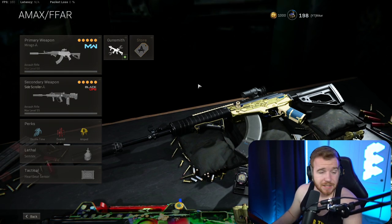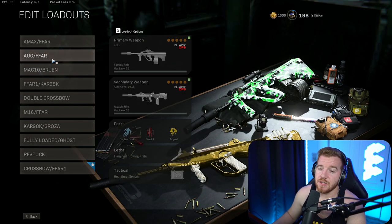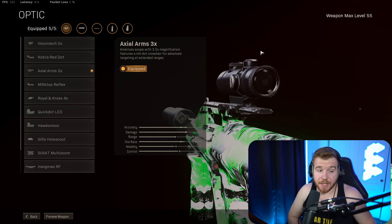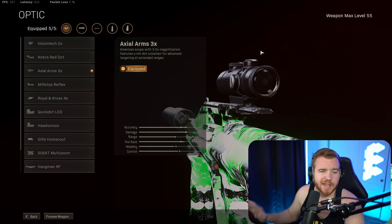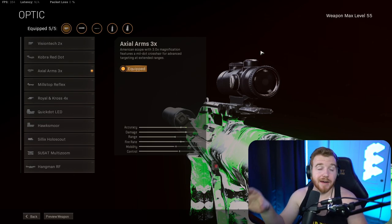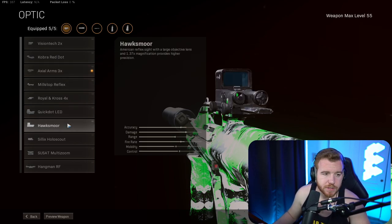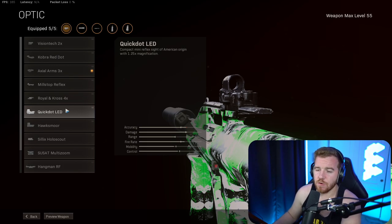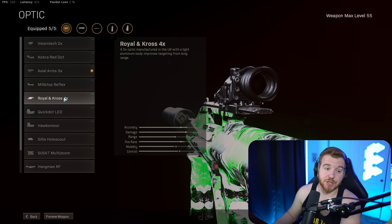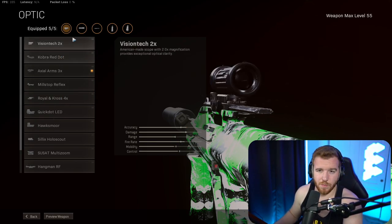Now let's talk about Cold War weapon sights, because this is where it gets funky. These sights are pretty bad in comparison to Modern Warfare ones. The 3x scope is basically the only viable option on any of these Cold War weapons. I thought some of them were going to look great in this game, but they're all super clunky — you can barely see anything. The 4x is okay if you're sniping since it gives no glint, but the 2x just doesn't zoom in enough.